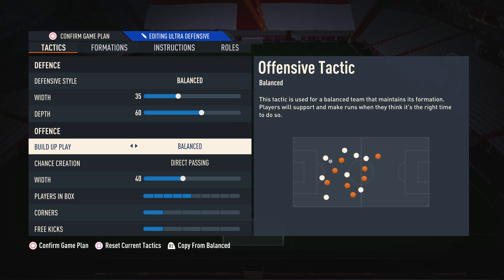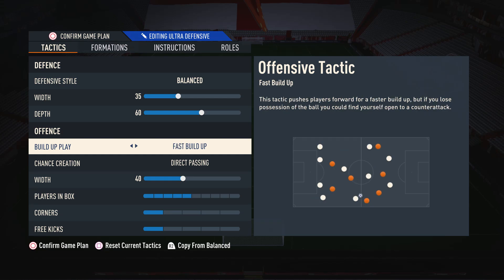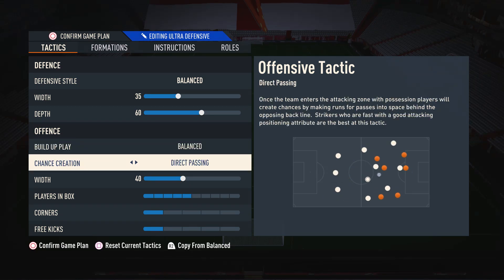Moving on to build-up play, I have this on balanced. The reason for this is it allows you to mix up your attacks and be as varied as you want — it's just a lot more consistent. For example, if you use slow build-up and then decide you want to speed it up, you can't really do that. Same with fast build-up — if you want to slow it down, you can't. But when you're on balanced you can play slowly, play quickly, mix it up — basically do whatever you want.